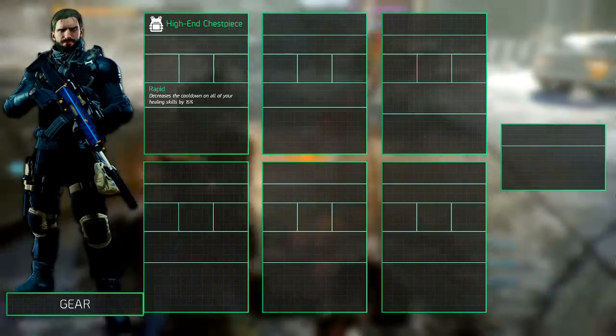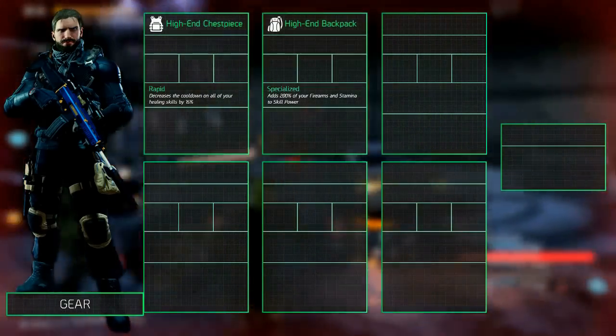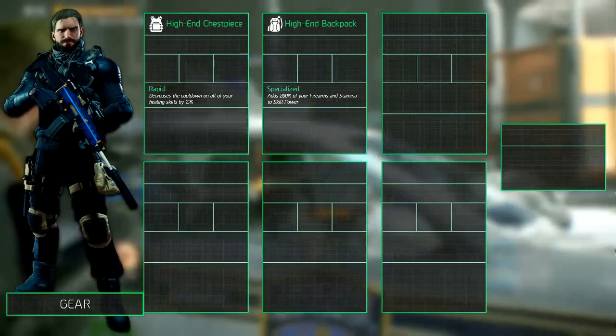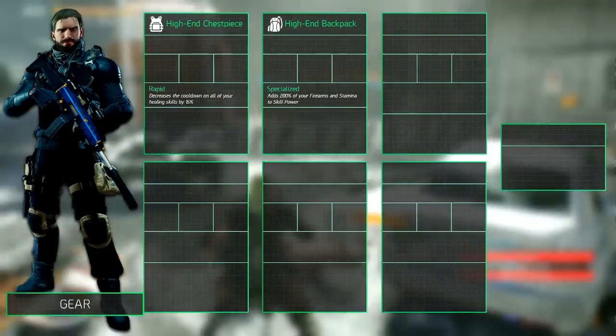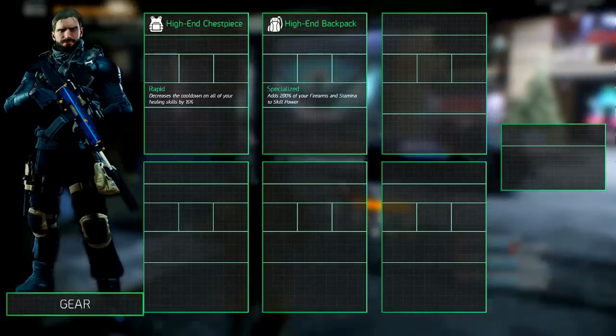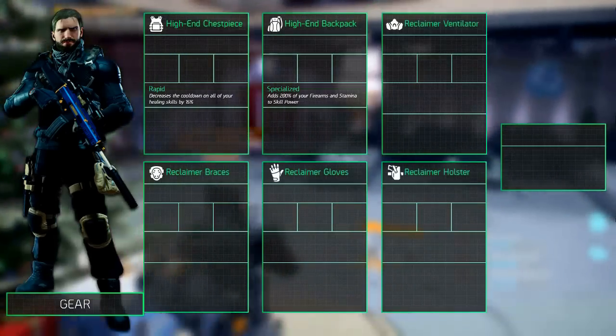The backpack we have equipped is another high-end with a specialized talent. It adds 200% of your firearms and stamina to skill power. Alternatively you could go for inventive, but we chose specialized because it doesn't depend on you being at full health. The mask, knee pads, gloves and holster contain the reclaimer gear set.